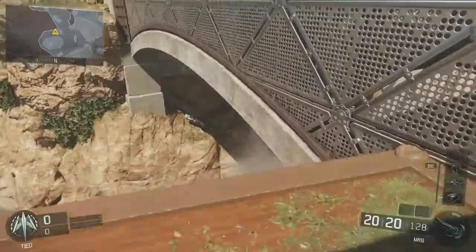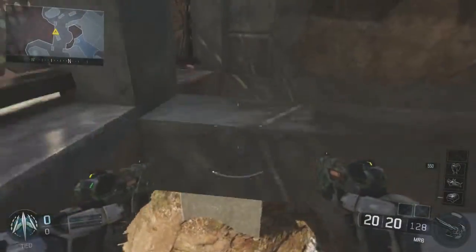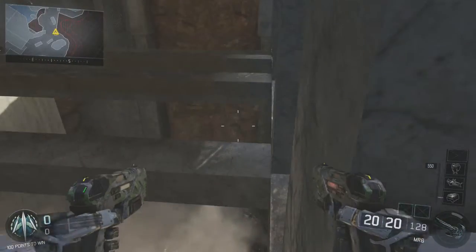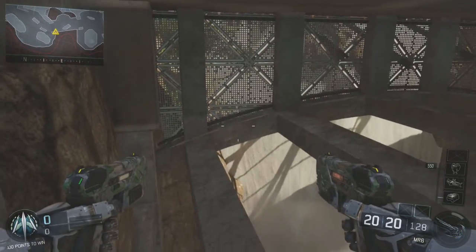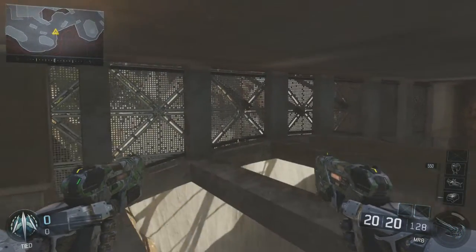All you want to do to get under this bridge is wall run on the side, use your boost to get under it, wall run on the inside, and then climb up just like that guys. This spot is just insane — you can't describe how crazy this spot is. You are untouchable once you're in here.